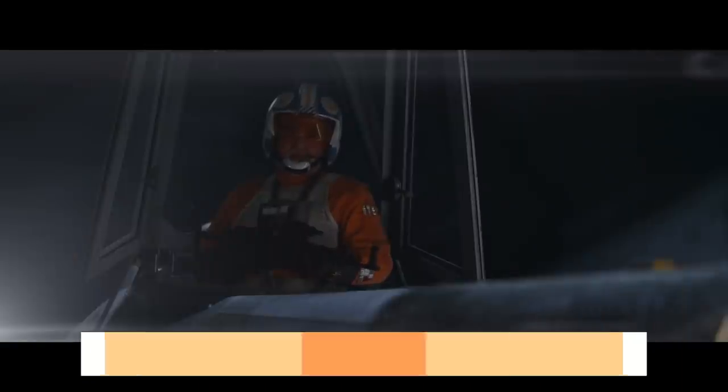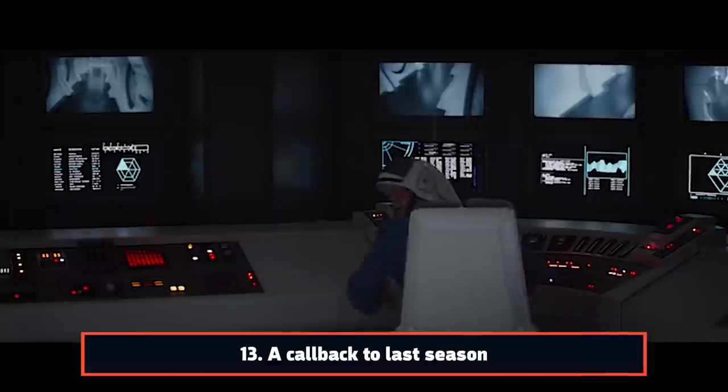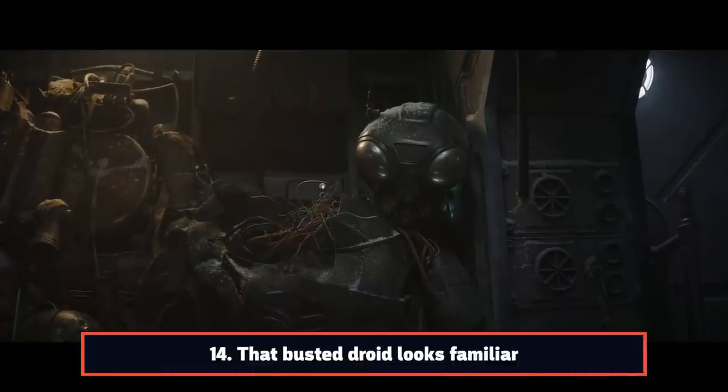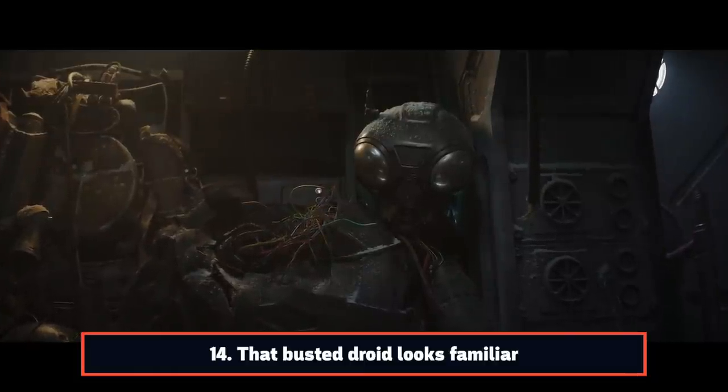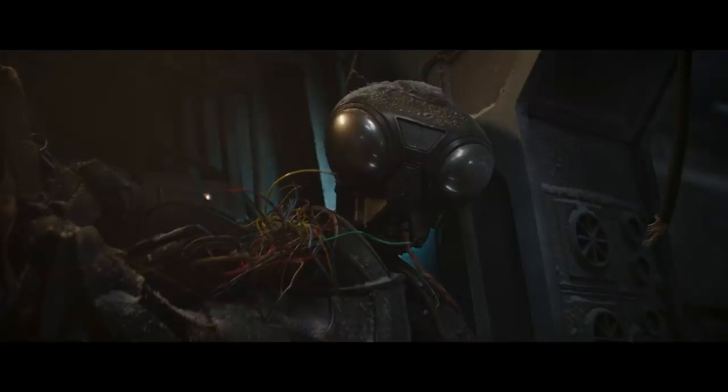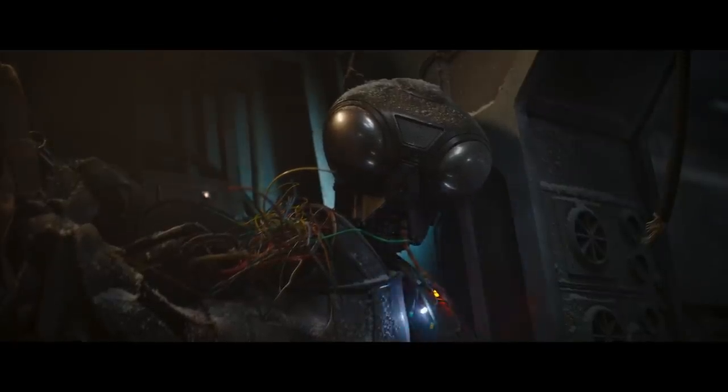The pilots flag Mando for his involvement in the prison escape in the Season 1 episode Chapter 6, The Prisoner. One of the pilots even mentions Lieutenant Davin, the character played by Matt Lanter. If you're wondering where you've seen the scraps of droid Mando has on his ship, they were introduced last season in Chapter 6. That droid's name was Zero, voiced by Richard Ayoade, who returns in this episode to lend his voice to the character once again.